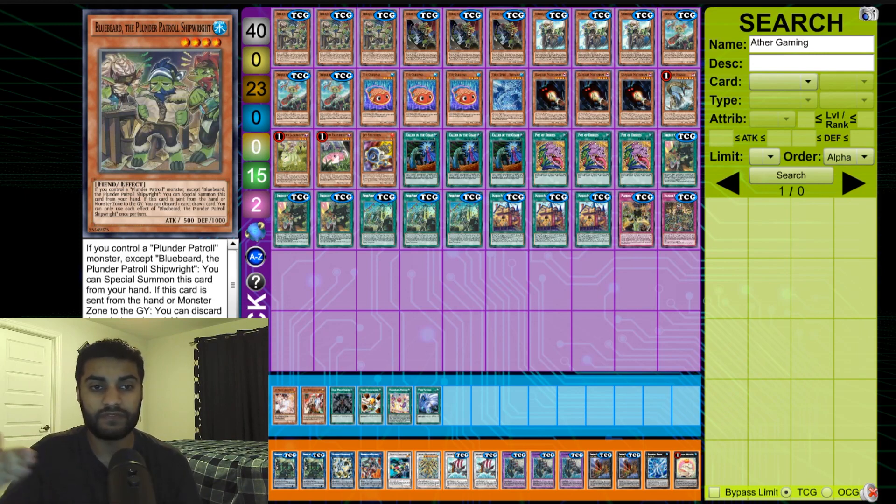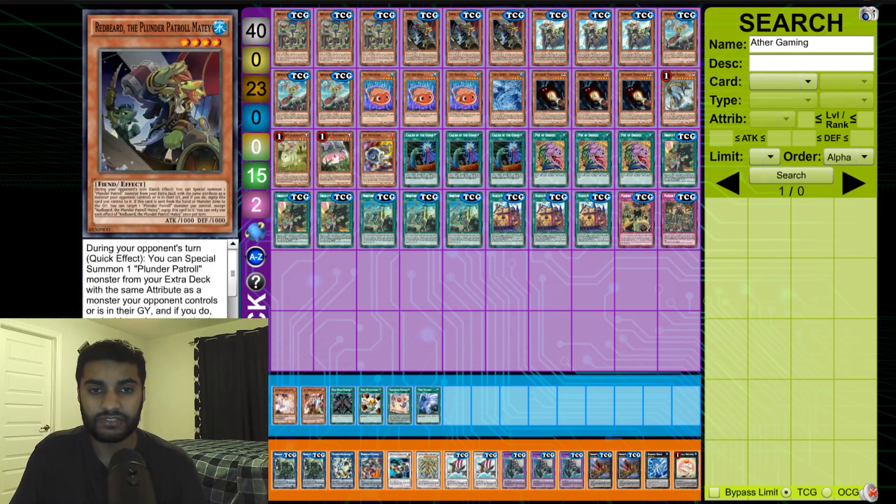He's a level four Water monster, which really fits the theme of the deck. The draw effect is nice and niche — when you link him off, you can discard a card and draw a card, and the card you discard kind of floats into something and helps you push further. He's a great addition as an extender, and I think moving forward if they get another card like him, it'll push the deck even further.